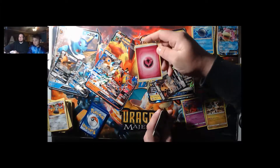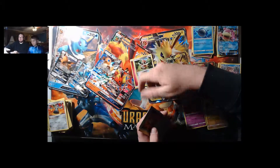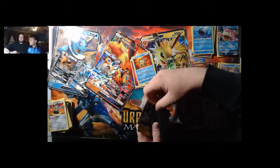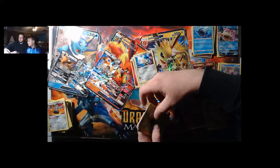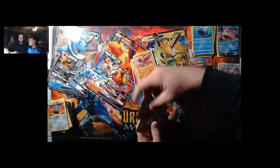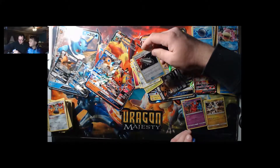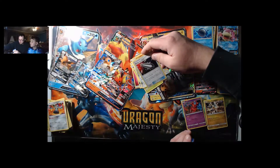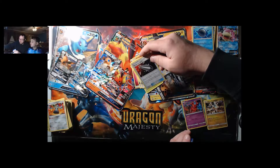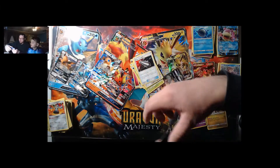Next pack: Ponyarn, Staryu, Honchkrow, Weedle, Scyther, Hitmonlee, Dual Blade, Dangerous Drill — play this card only if you discard Dark Pokemon from your hand; discard a tool or special energy card from one of your opponent's Pokemon, or discard any stadium card in play.